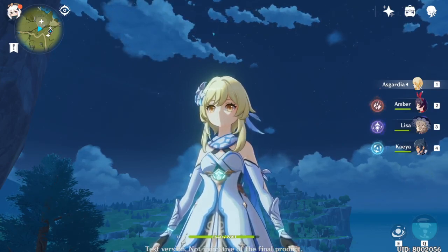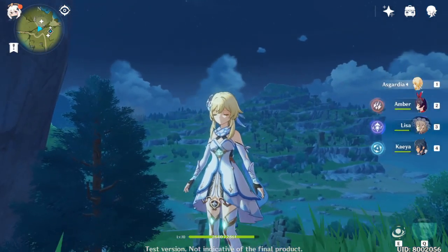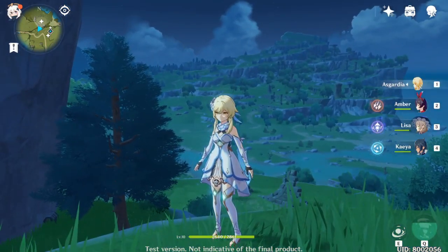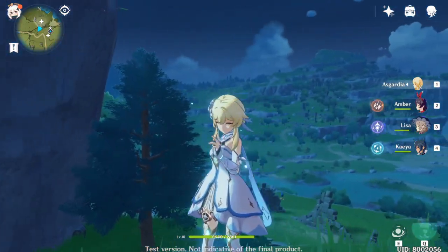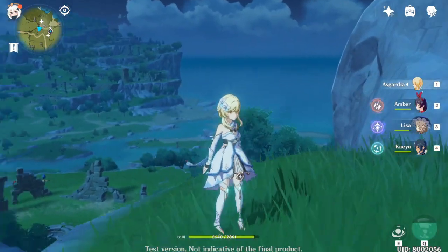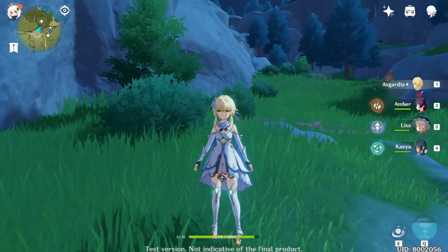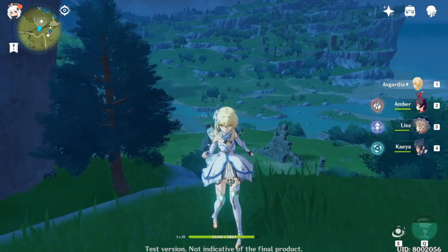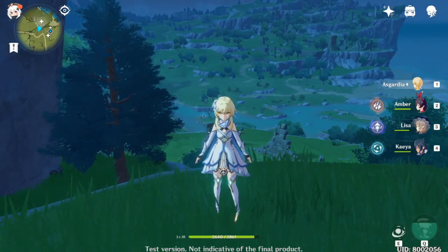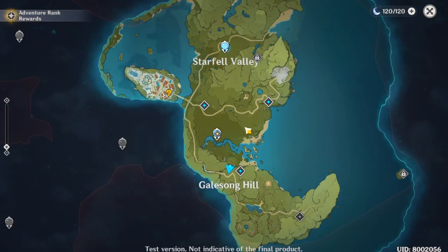Let's focus now on gameplay and let me show you some main features of the game. As you can see here at the start, this is my character, one of four characters which I actually have right now. Characters in this game are really, really beautiful. But characters are not the only beautiful thing — it's a beautiful open-world map which you can explore any way you want. Here is the map and it's a pretty big map, I must say.